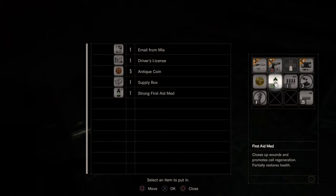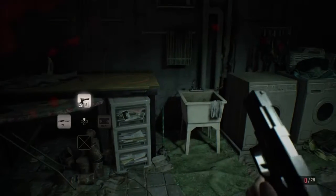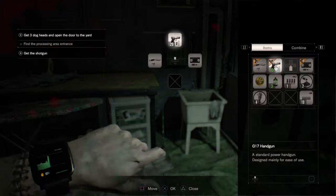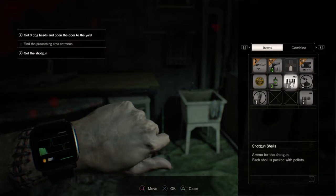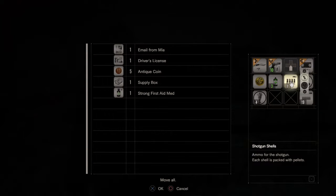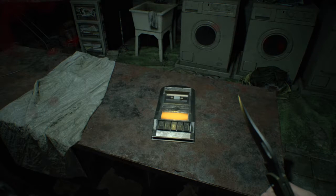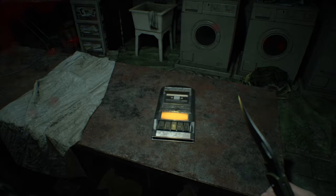So I have five coins so far. Let's put the strong first aid over there because I have these herbs and I can make another. Okay, so we loaded some ammo, let's go back to my knife. We don't have a shotgun yet so we're going to put the shells in there for now, and put the gunpowder in there for now. We will save it and then go back. Hopefully you guys are enjoying the series so far — this has been one of the best games I've played in a while, I've thoroughly enjoyed it.